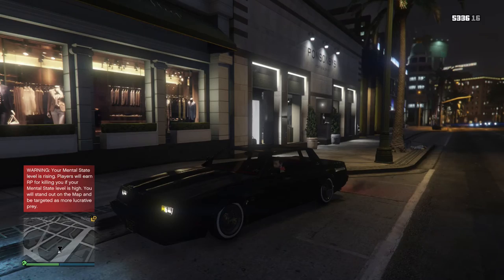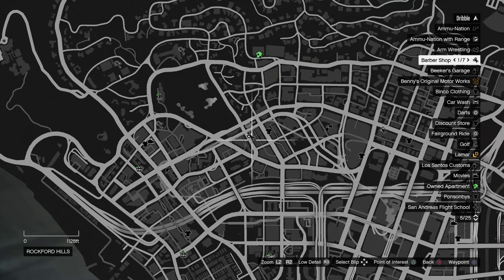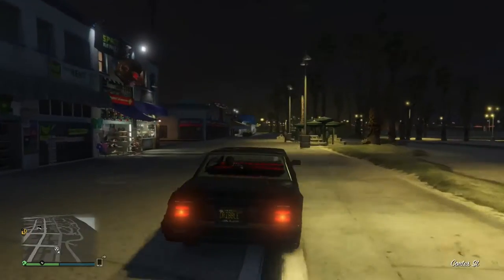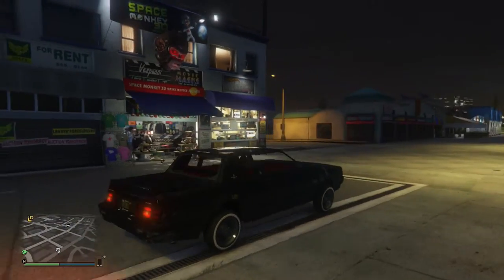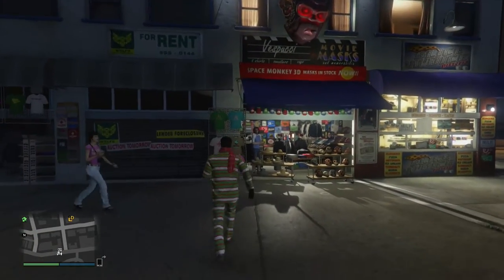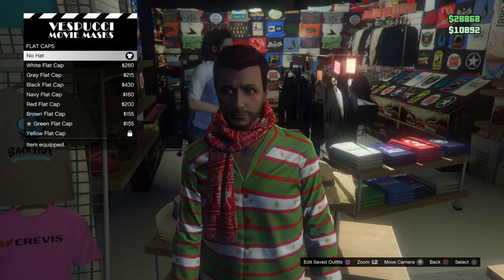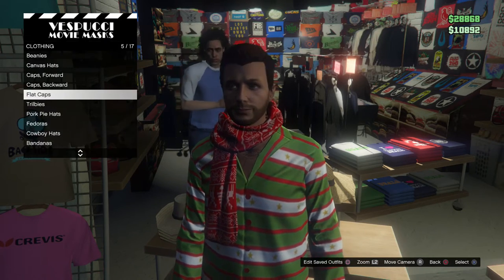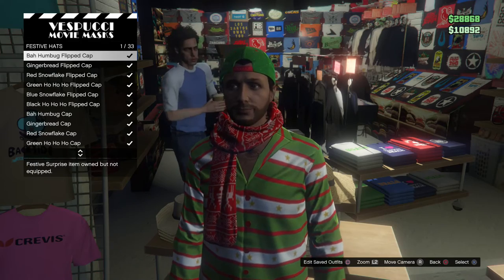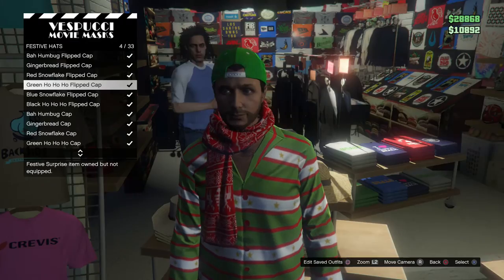So next I think we are going to go take a look at masks. First I'm going to see if there's anything else in face painting and whatnot. Okay, here we are. We're going to take a look at new masks and hats. My car is a little beat up — I kind of flipped it on my way over. We got festive hats in the hat section that is back — it looks like it's all stuff from previous years.